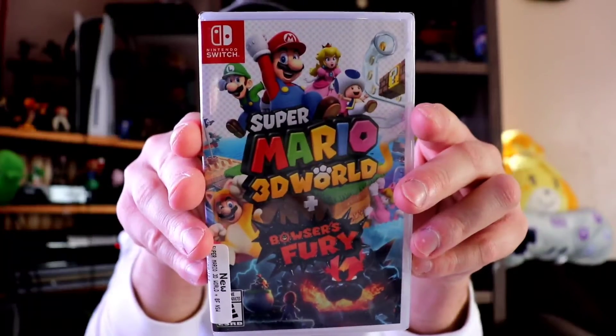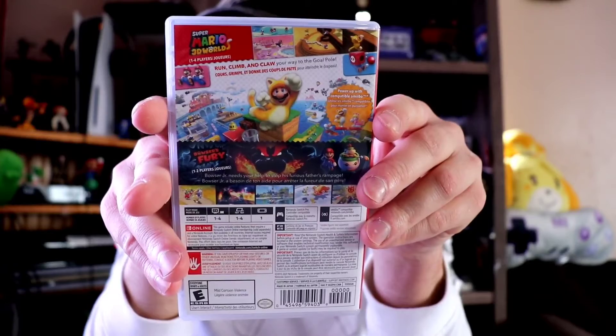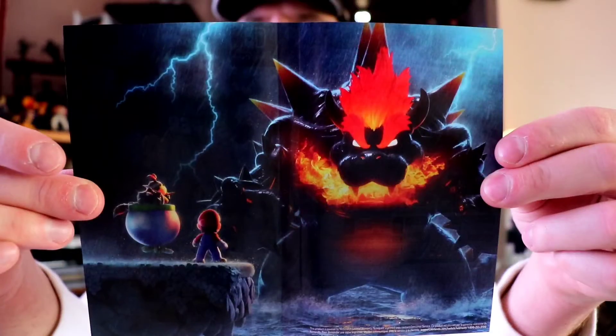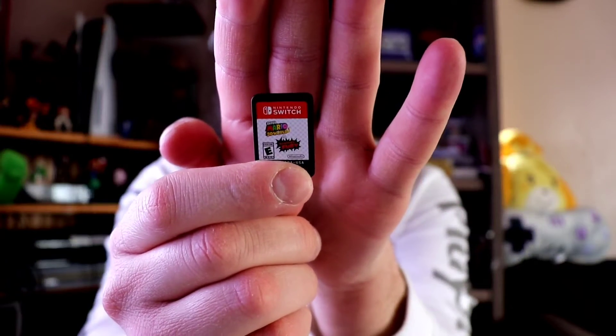This is a really cool amiibo, and these are all part of Mario's 35th anniversary, so that's cool too. Let's get into the game — we got this at AB Games. There's the back. Let's see if this has a reversible cover. It doesn't have a reversible cover, but it does have artwork. There's what it looks like — that's really cool. There's your cartridge.